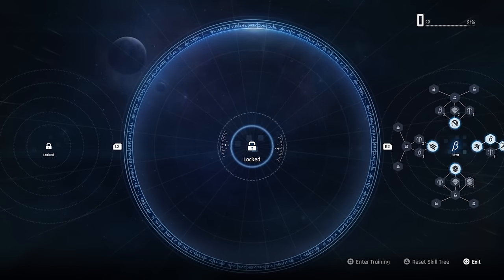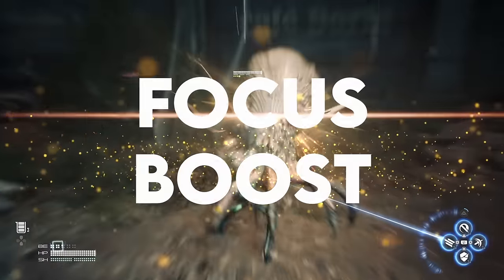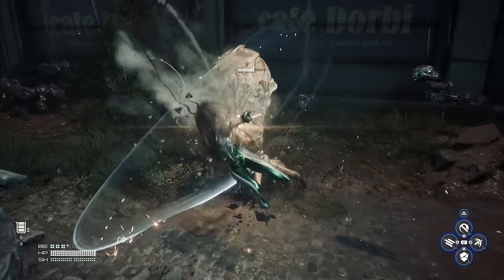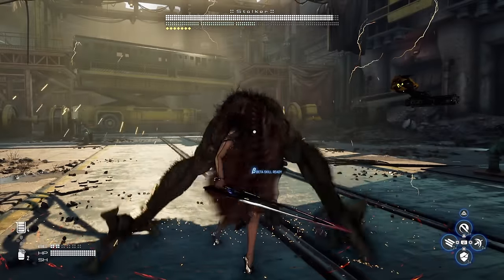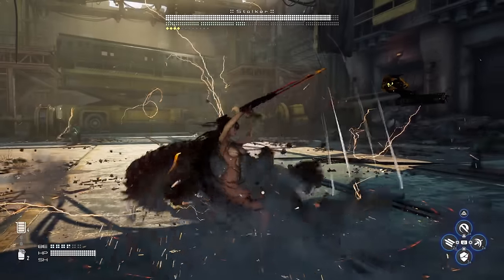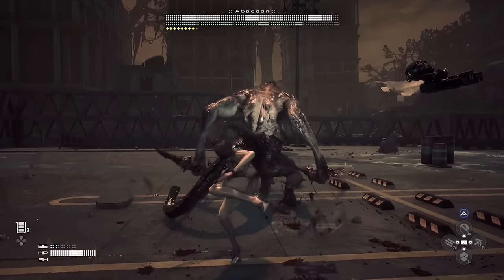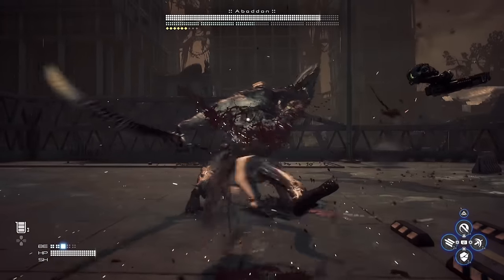Let's begin with the skills, starting with the one I think you should always unlock first: Focus Boost. Focus Boost is probably the number one most important skill you're going to want when you start a new save, because it increases the timing window for perfect parries and makes parrying attacks so much easier. Because parrying is tied to both your beta energy and the enemy's balance meter, you want to be able to consistently parry oncoming attacks, and unlocking Focus Boost will open that window up. You'll instantly notice the difference — it really is night and day.